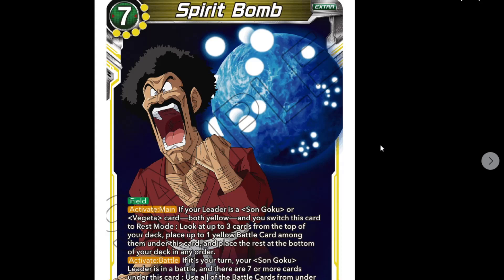We've got the Spirit Bomb - seven-cost field card with no protection, which is bad. Active main: if your leader is a Son Goku or Vegeta both yellow and you switch this to rest mode, look at the top three cards of your deck, place one yellow battle card among them under this card and place the rest at the bottom. Active battle: if it's your turn, your Son Goku leader is in battle, and there are seven or more cards under this card, use all the battle cards from under this card in the combo with skills negated, then place them and this card in the drop.